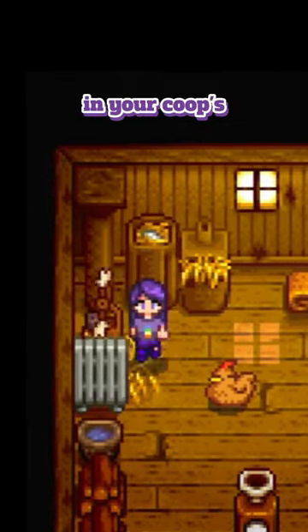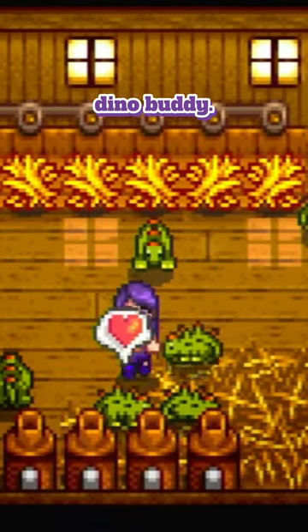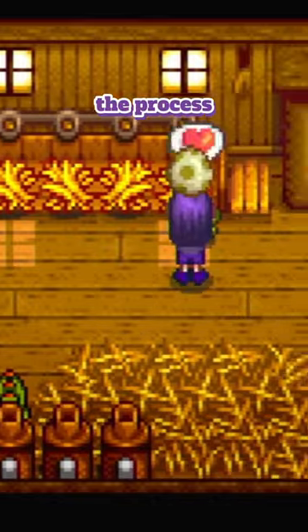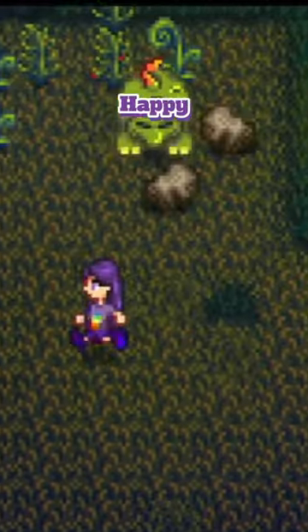Now that you've got your dino egg, simply pop it in your coop's incubator and after about a week or so you've got yourself your own little dino buddy. I'm gonna name this guy Filbert. Your little dino buddy will produce dino eggs to repeat the process, or you can stick them in a mayonnaise machine and make dinosaur mayo. Happy dino hunting!